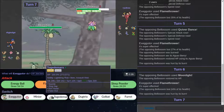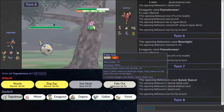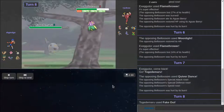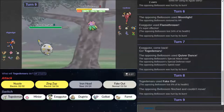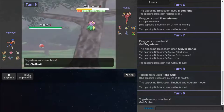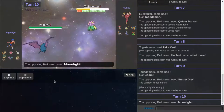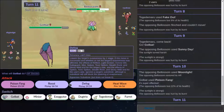Oh no. Togidomaru — we are going to switch to Togidomaru. I'm going to hope we can do a Fake Out into Star Ball. Look at that Fake Out damage. And then we go out to Golbat and go for Poison Fang. Oh no, he's at plus Special Defense. He only has 8 PP for Moonlight by the way. Just want to point out.